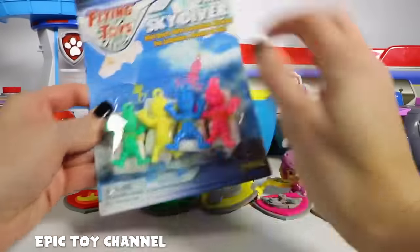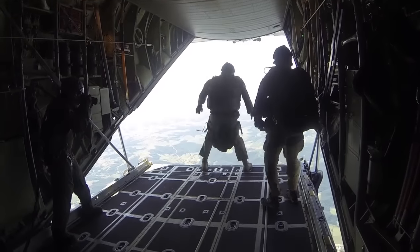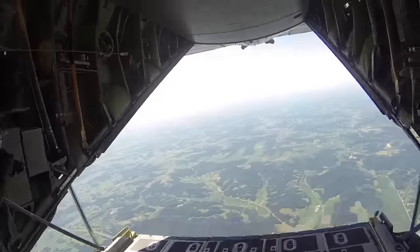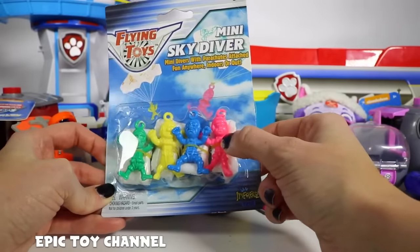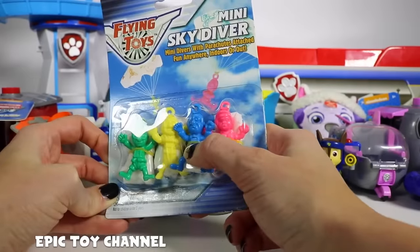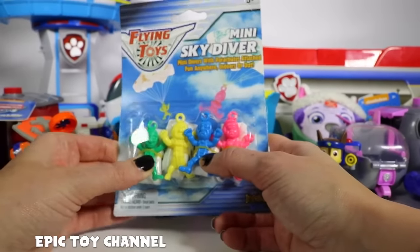This fell out of here — they're mini skydivers! We should test these guys out! We've got a pink one for Skye, a blue one for Chase, a yellow one for Rubble, and a green one for Rocky!